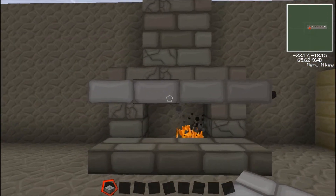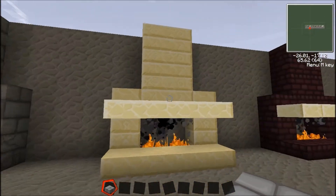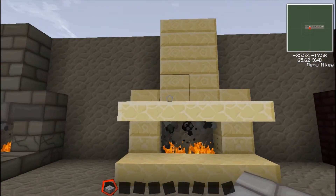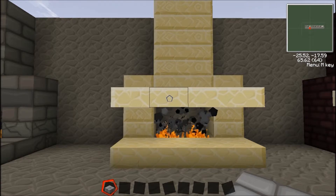Anyway, this is the first one. It's simple and little. I just love crack brick — it's my favorite. This one right here has chiseled sandstone and sandstone slabs.